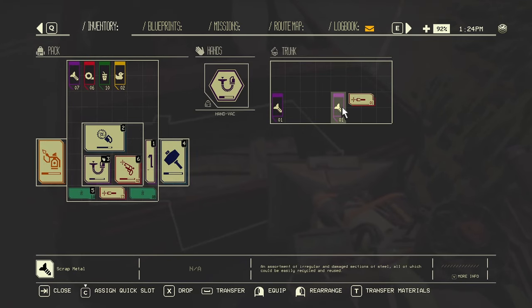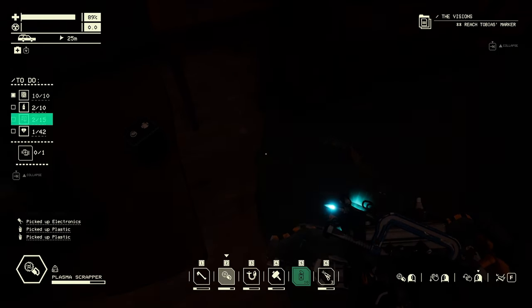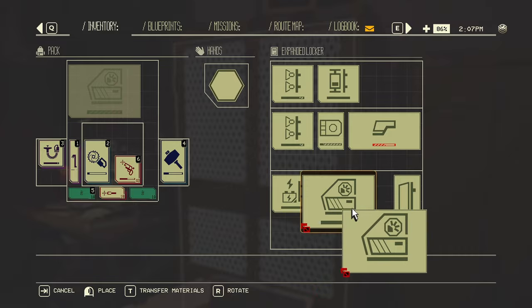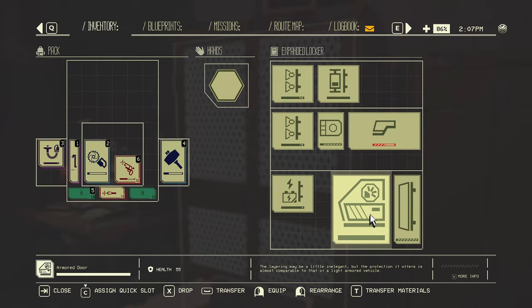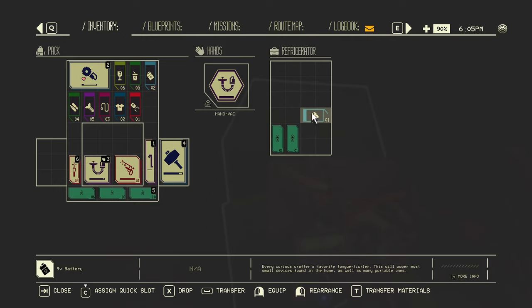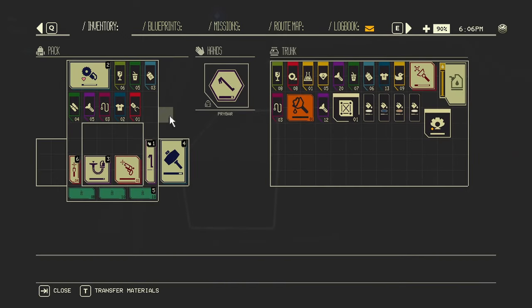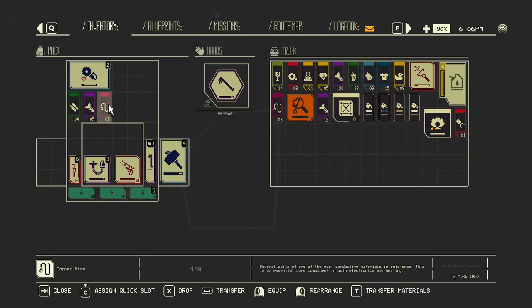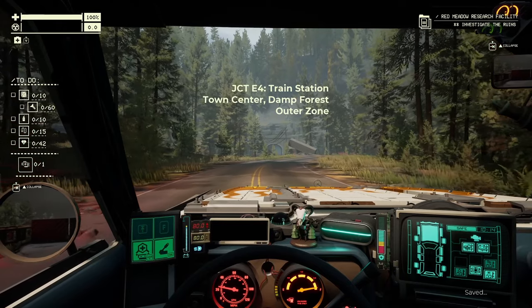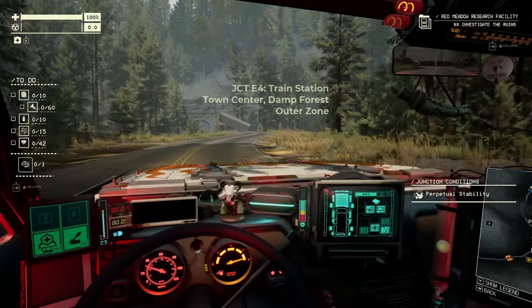Like many other crafters, Pacific Drive is the sort of game where you can never have too much of a material saved for a rainy day, as many vital and advanced vehicle components or tools are made from those early game core components. So my advice is to always collect what you can, especially if you find yourself in a particular area of the exclusion zone that seems calm and bountiful in materials.